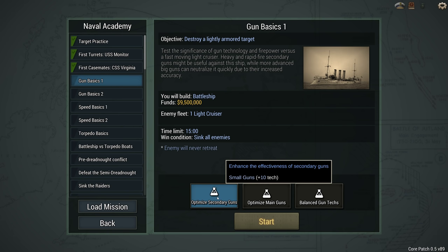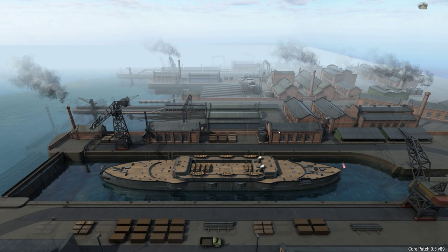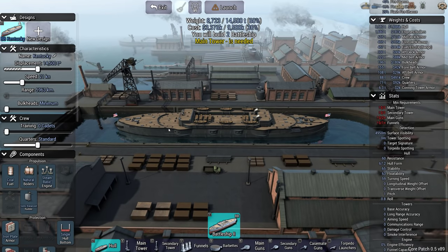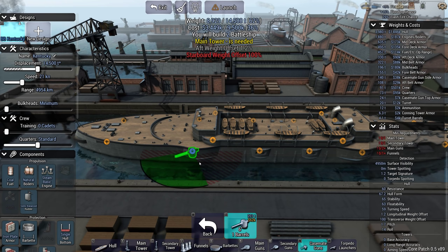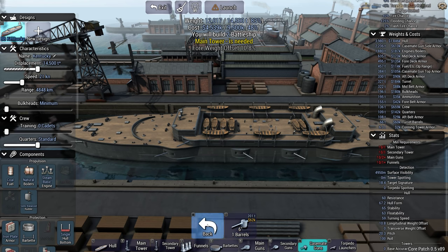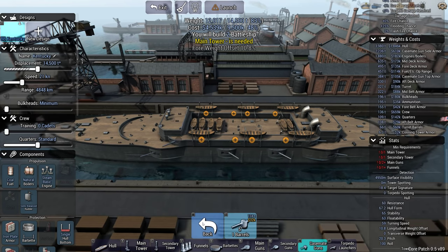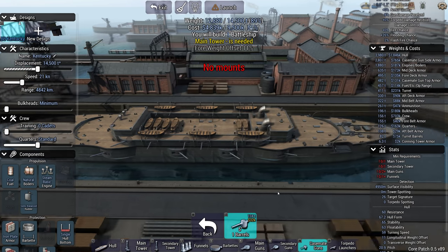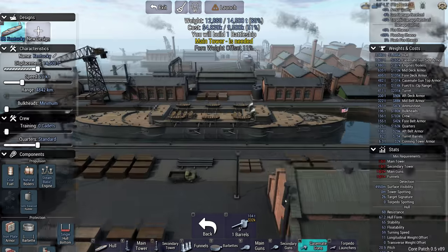We're going to go for optimized secondary guns because we're a battleship fighting a light cruiser. We get this kind of setup, then we go for the six inch gun because that's usually a pretty good choice against a light cruiser. We can also bring some five inch guns and that should be absolutely fine.